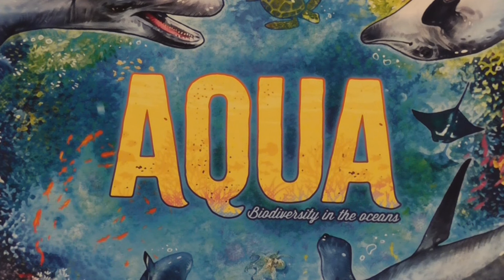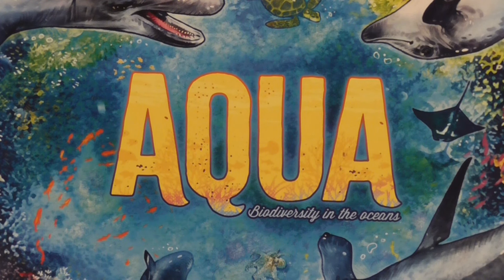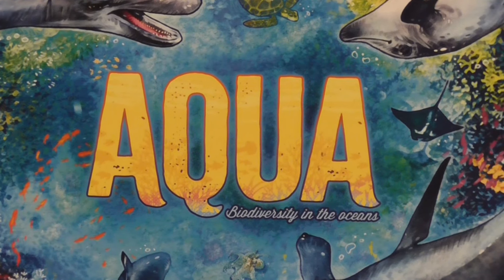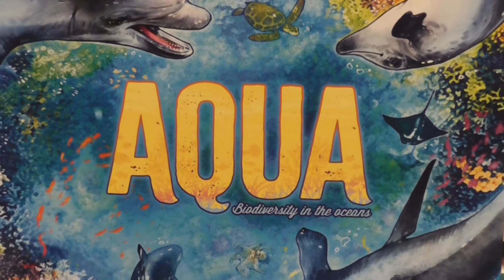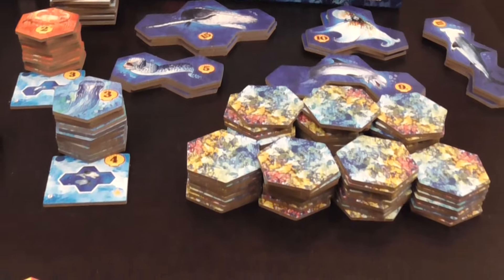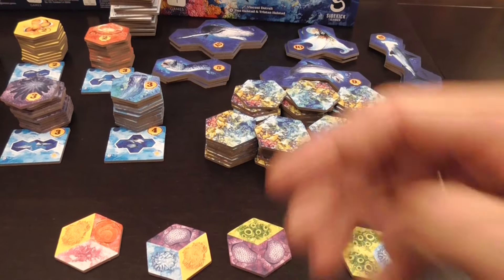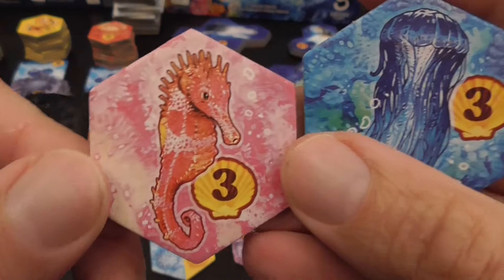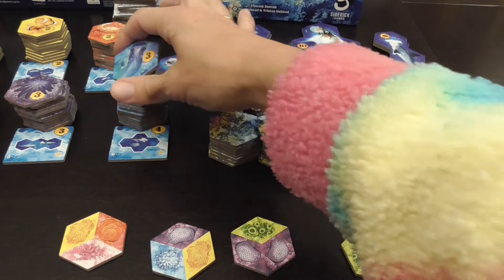Tile-laying games are some of my favorite games — it's a mechanism I find so simple, clean, and satisfying. Maybe it's because I also like jigsaw puzzles; I like it when all the pieces fit. Aqua is a game that got me excited when I saw its really cool art, and it was going to be about laying tiles and creating a personal scoring area that grows over time, populated with really nice-looking tiles. Super thick — production values are very high here.